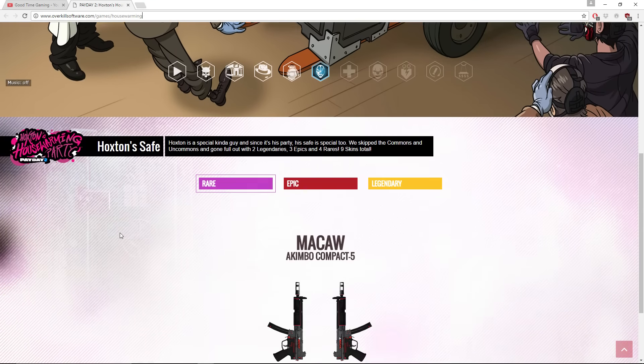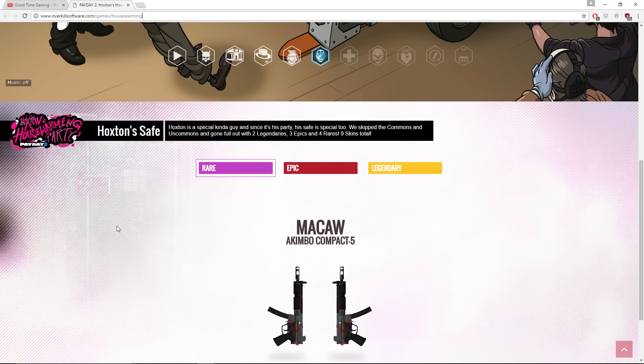Let's start with the skins first. We have Hawkson's safe here — Hawkson is a special kind of guy and since it's his party his safe is special too. We skipped the commons and uncommons and gone full out with two legendaries, two epics, and four rares — nine skins total.